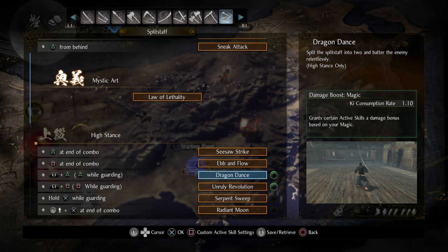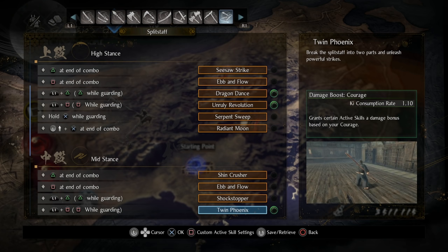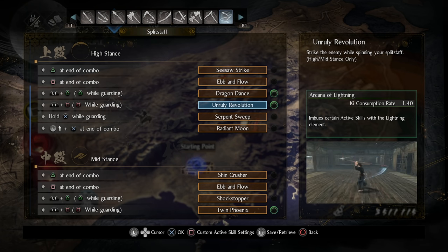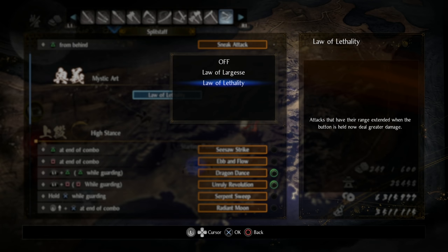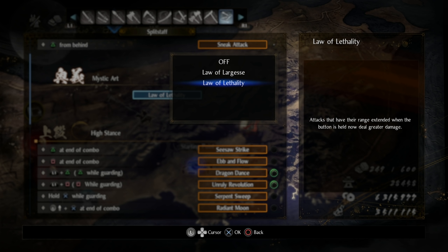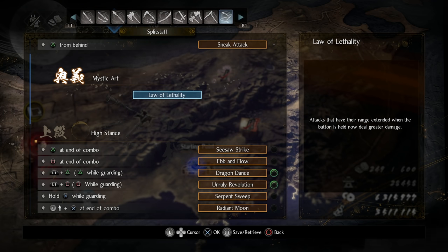For skill customization - your two most popular abilities, put on your damage boosts. I have Dragon Dance with the damage boost Magic, and Twin Phoenix with the damage boost Courage. Unruly Revolution - I'd highly suggest an Arcana. This move is phenomenal at applying Arcana, can't stress that enough. For our mystic arts, I like the Law of Withouty Morph. The basic gist is Law of is going to allow you to apply statuses a little bit faster - a heavy attack in low stance will just barely not apply Corruption, but with Law of our Geese it would apply Corruption. Law of Lethality on the other hand is going to be a five to ten percent damage increase depending on how far the weapon is extending out. The farther your staff is going, the more damage it's going to do. I find Law of Lethality to be a clear winner in this category.